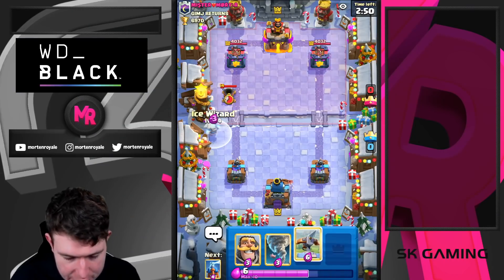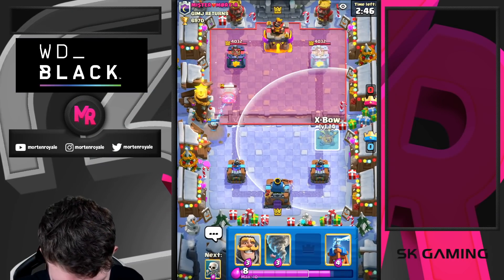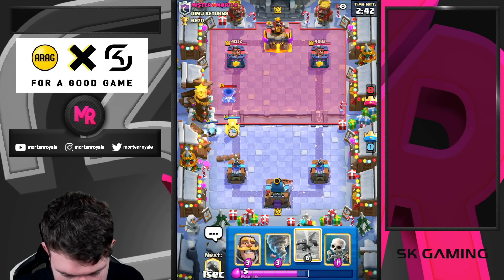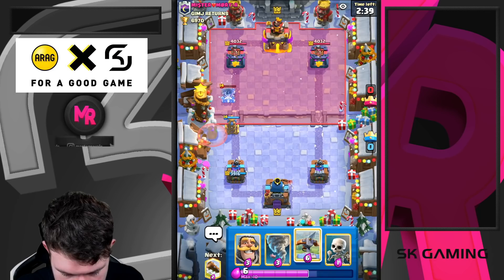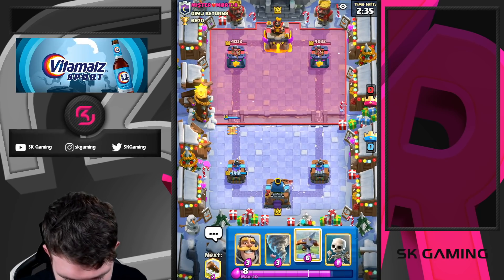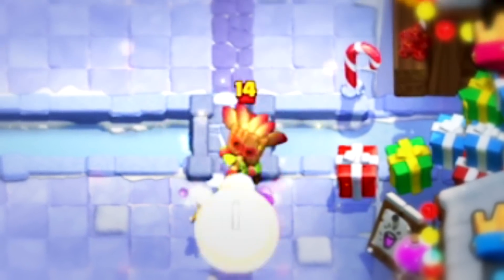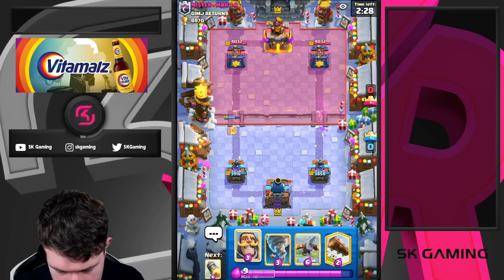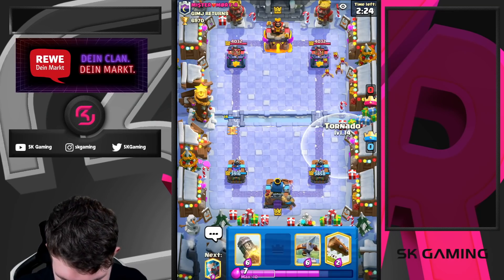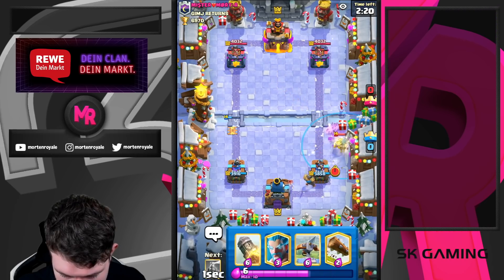Here we go, here in the first game. Let's see what he is playing. I should have played the tesla a bit more to the right because now the expo can just be everywhere. I'm going to go knight. Okay, looks like he's going to play as minor — obvious play.